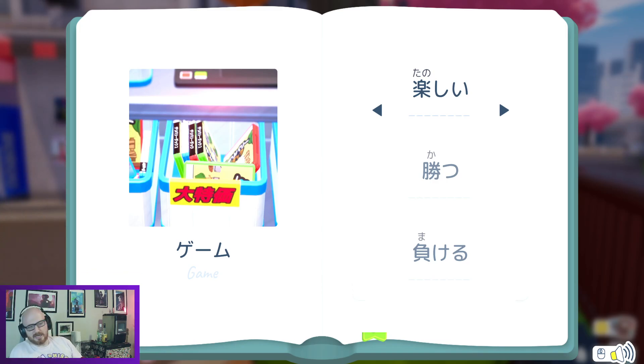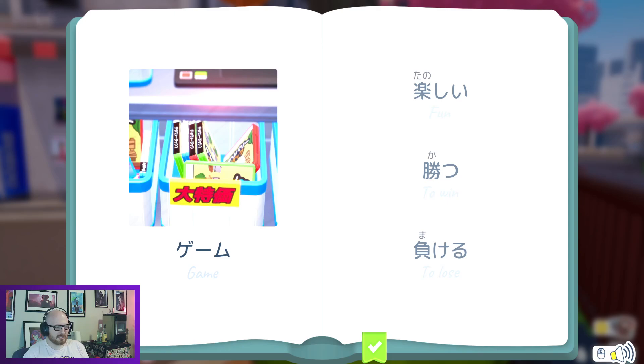All right, we have game. Boku no ichiban game wa Balloon Fight desu yo — my number one game is Balloon Fight. It's a NES title. I actually don't like Balloon Fight that much; I do like the mini game Balloon Trip inside of it — that's top tier. We have a few words here: tanoshii, katsu, and makeru. I believe katsu is to win, makeru is to lose, and tanoshii is fun. I'm pretty happy about remembering those.